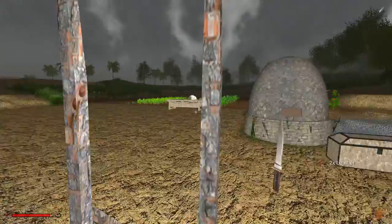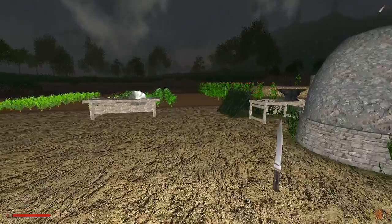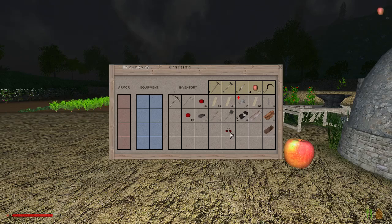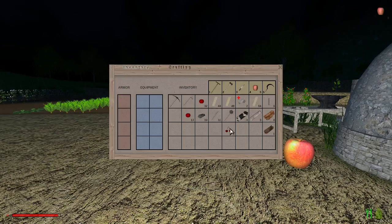I want to say a big thank you — a huge thank you — to Still Cooking for leaving a comment mentioning that apples heal you. I've also found that cherries heal you as well. You can see in the bottom left my health bar is still down. If I eat an apple, watch it go up. And if I eat a cherry, watch it go up — notice it doesn't go up as much as eating an apple. You get a good heal from apples; for cherries, not so great, but it does still heal you.